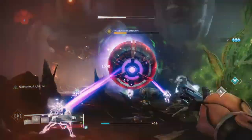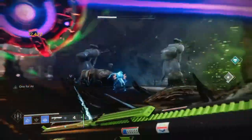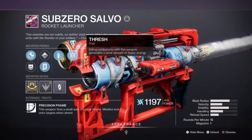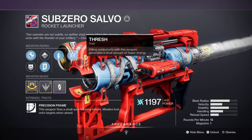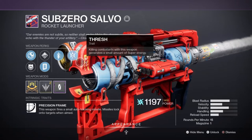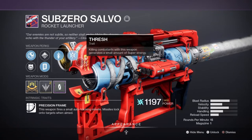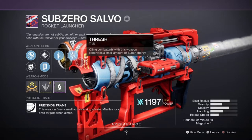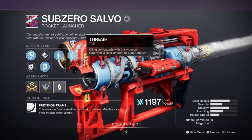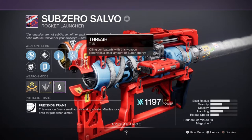In PvE, Dual Loader is pretty good to use as you don't really have to worry at times. In PvP, I can see it being a big issue unless you're really quick on your feet — I don't really see it being a big thing to use in PvP. For Heavy, I've chosen to use the Sub-Zero Saro Rocket Launcher with Thresh and Quickdraw. The roll has the new perk Thresh, where killing enemies with this weapon produces a small amount of super energy upon kills. It's pretty handy for a build like this as you can constantly build up your super in a matter of seconds if you're up against a large group of red enemies. It's like a mini Bad Juju but for the heavy slot, with more area radius to it — it's also pretty handy for bosses, but I would prefer to use it against Ultras.